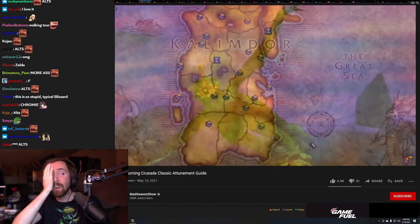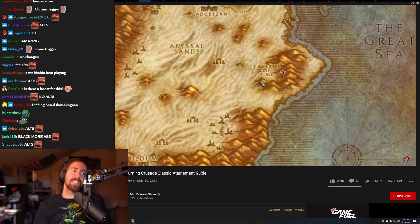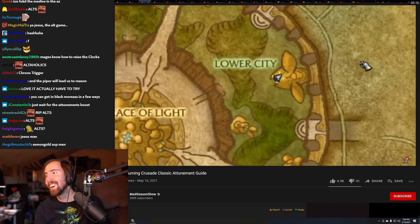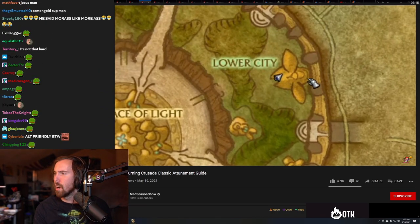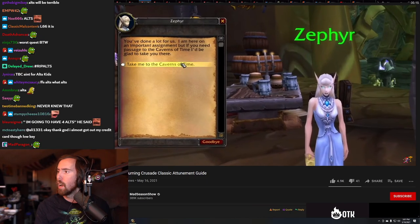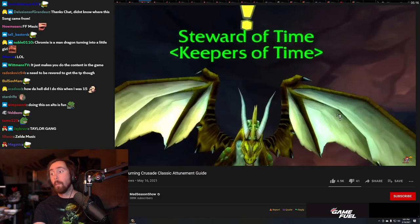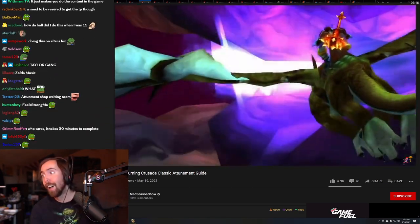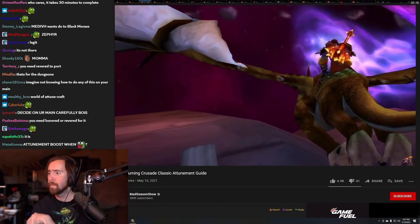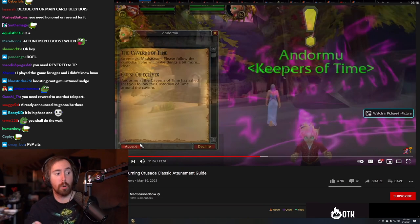This is something to take care of while leveling to knock out two birds with one stone. Head to the Caverns of Time in Tanaris — there's a teleport there if you talk to Zephyr in the Shattrath inn. Reach the Caverns, talk to the drake outside, grab his quest to be sent down into the lake, and start the Old Hillsbrad portion. This quest is rather infamous among players.